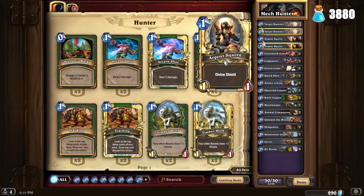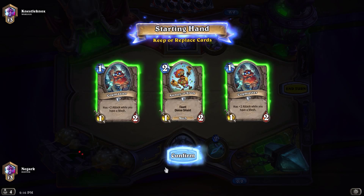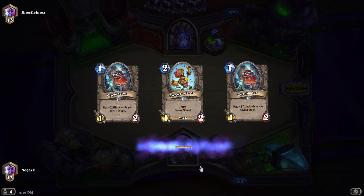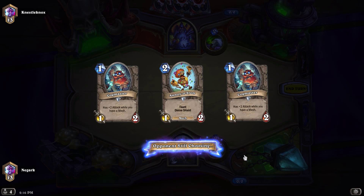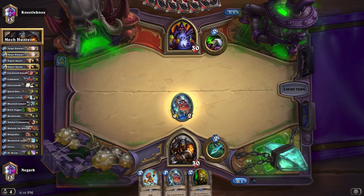Whenever you play a 1-attack minion, give it +2/+2. A lot of things here have 1 attack, except for the Target Dummies. I have no idea how the taunt mechanic works on those. But Metaltooth Leaper gives your other mechs +2, and Jeeves draws some cards. So this is a really, really fast-acting deck, so I'm going to hop right into a game. And who knows, maybe I'll have a new deck to play with on the ladder.